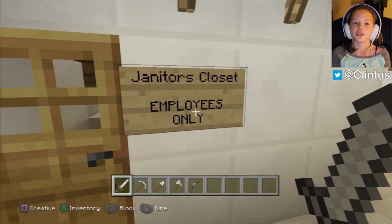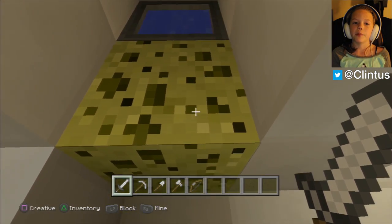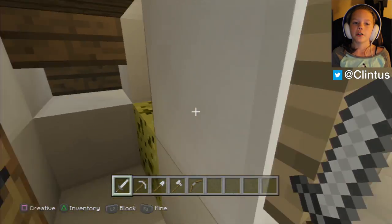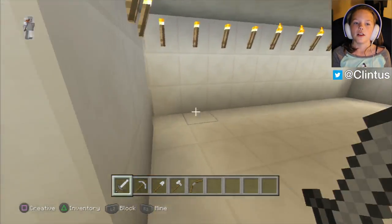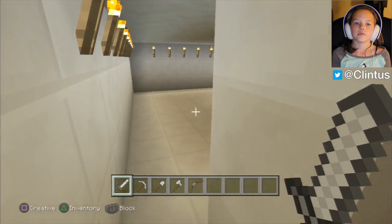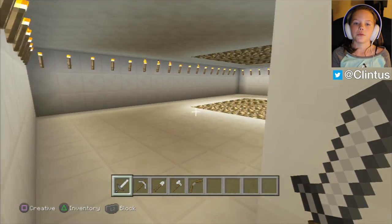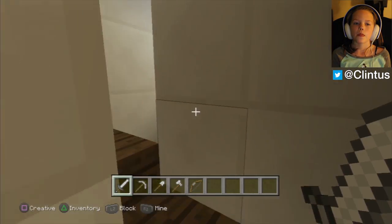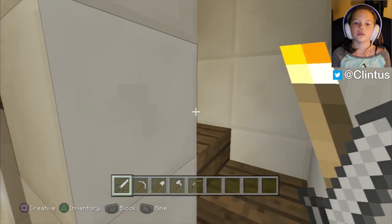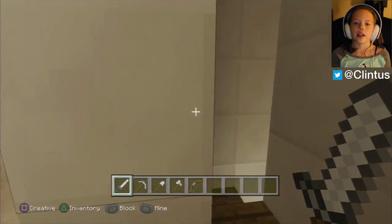This is the janitor's closet — employees only — which I think I'm going to be an employee of. I have a sponge and some water. Every floor is going to be the same. So there's the second floor, third floor, fourth floor, fifth floor, and this is the last floor.